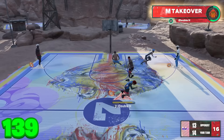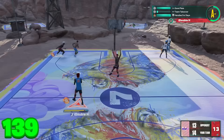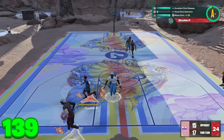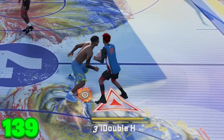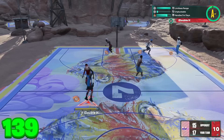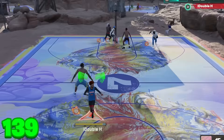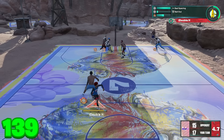Now we have a 139 three-pointer and he's leaving me wide open from behind half court — green! Our first shot with a 139 three-pointer, shooting from behind the half-court line. We still have team takeover active, so I keep messing around. I go left, I go right, shoot from way behind half — slightly contested but still. Then I hit Jay Curry who throws me the ball with his playmaking takeover, and I'm on the other three-point line — green from the other three-point line. Insane.